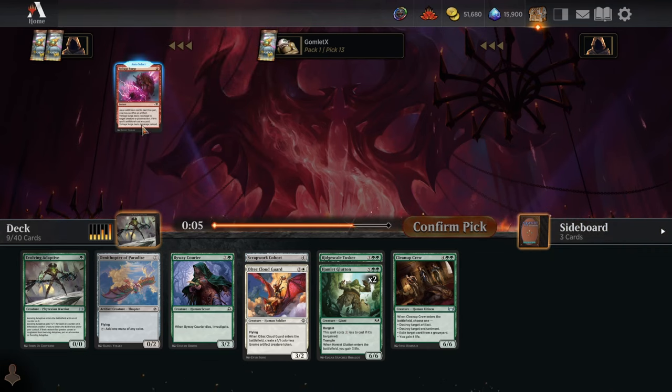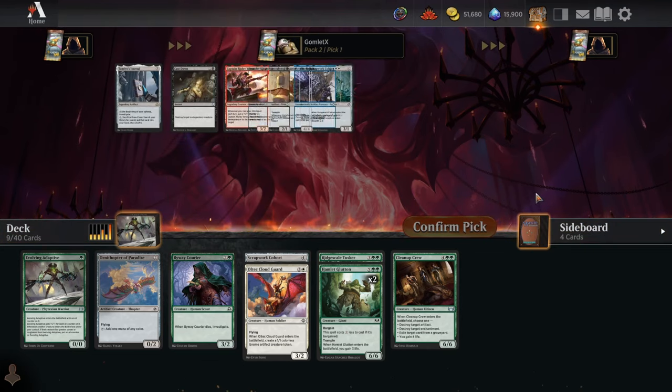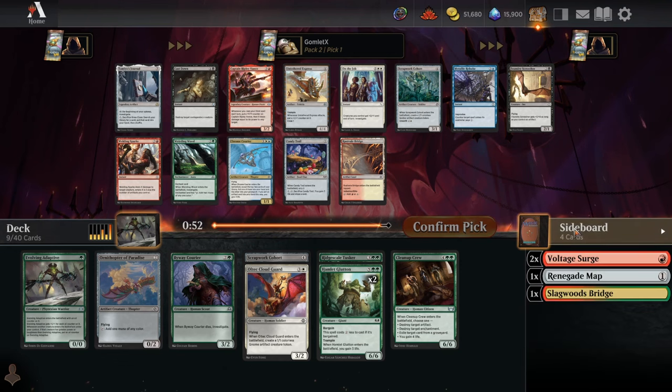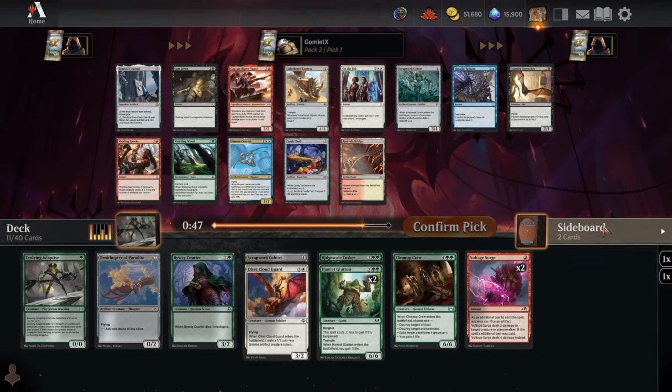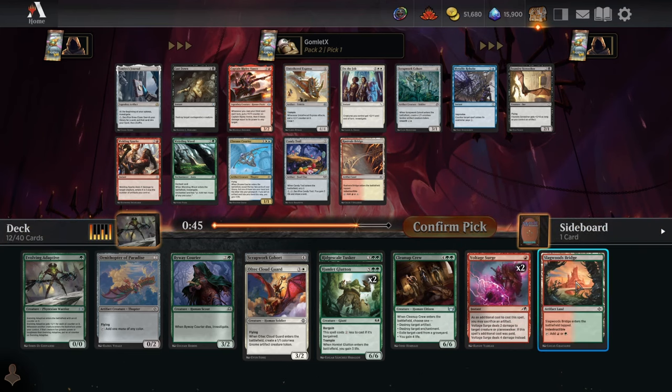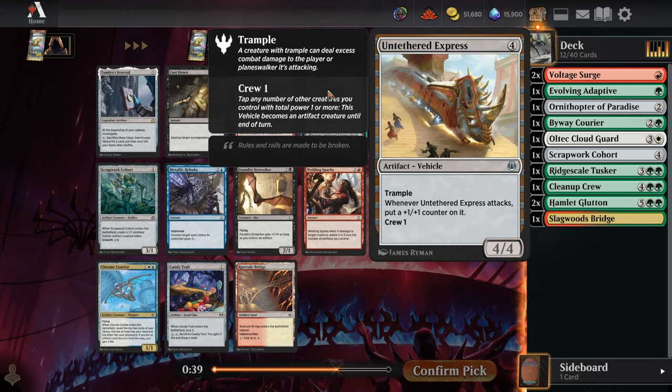We've seen a lot of solid red cards going late — double Voltage Surge at picks 12 and 13, literally the last two picks of the draft. That means we should be open to going green-red instead of green-white. For pack two, pick one — Untethered Express: a four-mana 4/4 trampler you crew for one, and every time it attacks it gets a +1/+1 counter. It's so easy to crew with 1/1 tokens. Taking that here.